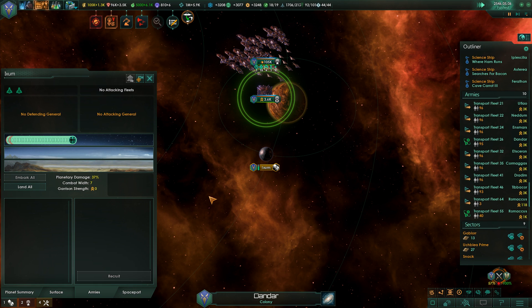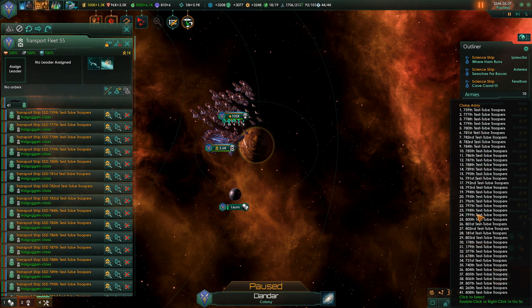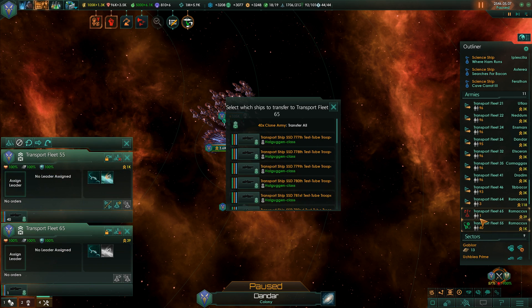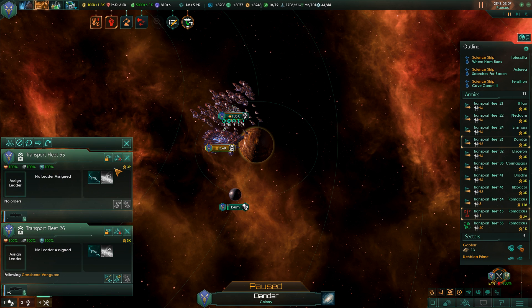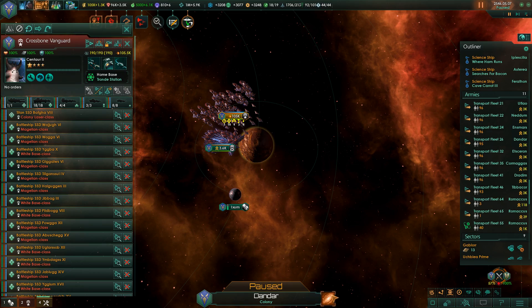Aggressor colony emancipated. We lost one - there we go. You are following the Crossbone Vanguard - we're done here.